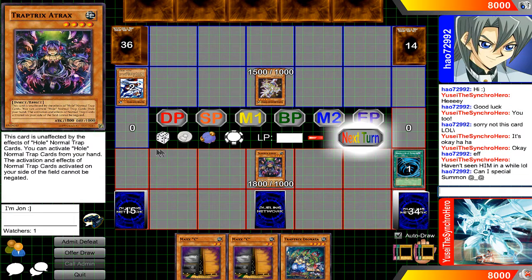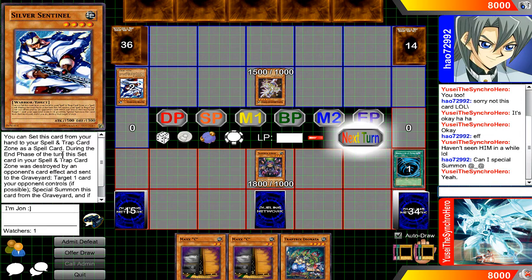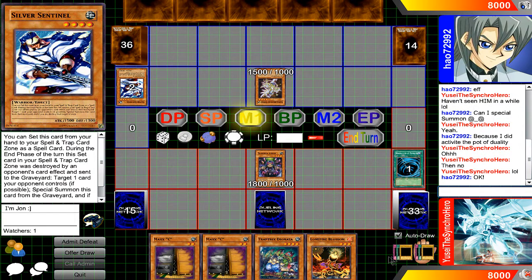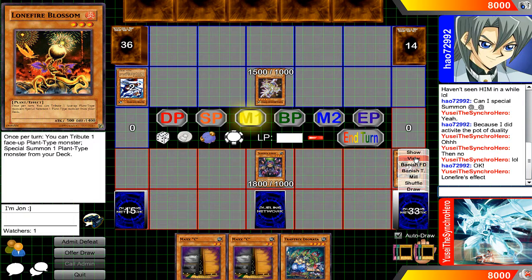So, how about that HAT deck? Now, when I say HAT — H-A-T — we're talking about Hands, Artifacts, and Trap Tricks in one deck. That's right, three separate archetype engines in one deck. And after YCS Philadelphia, it got really popular. So, how does that work?